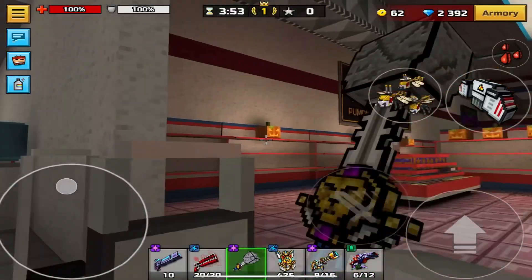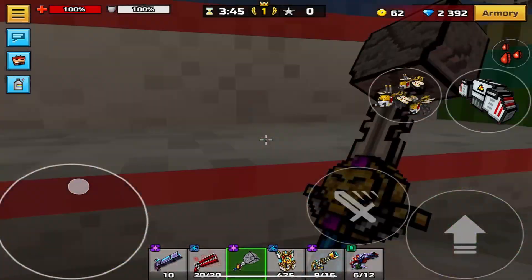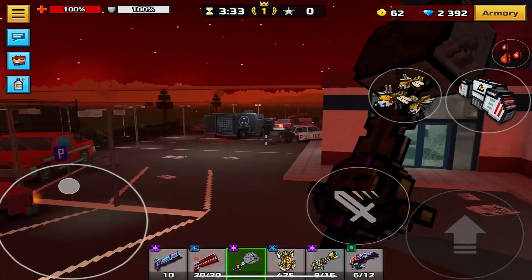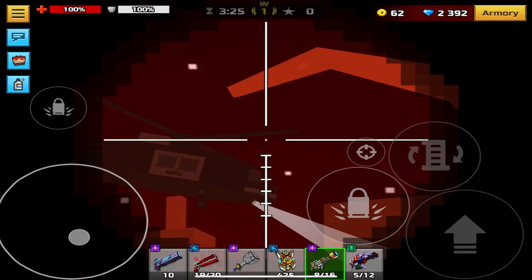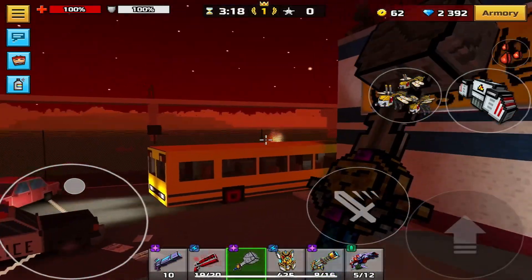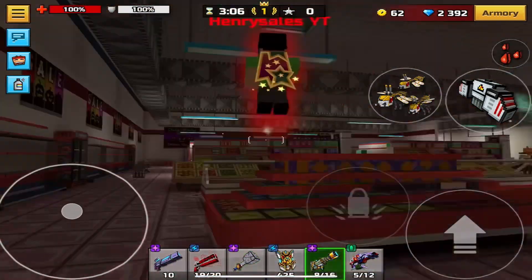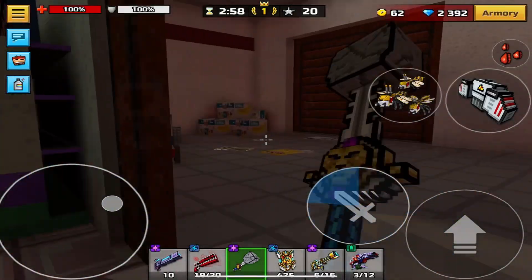The next map is Block Mart, which I think had the biggest improvement. You can see pumpkins all around. Hopefully they don't remove these maps because they're classics — a lot of OGs will remember them. I like the red tint out here and there looks like some type of monster over in the city. Overall the Block Mart retexture looks really cool — it's the same old Block Mart but with a different sky and different shading.